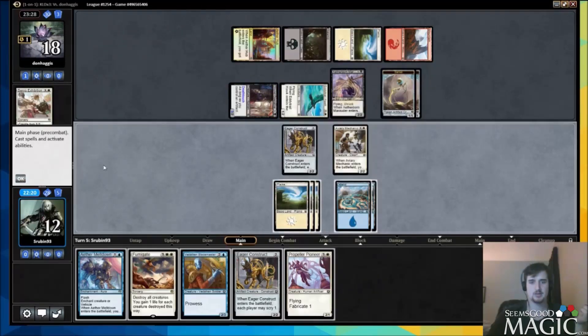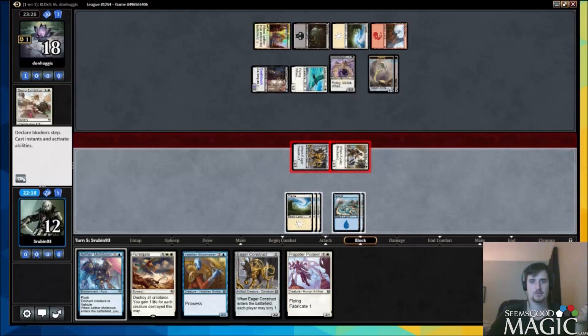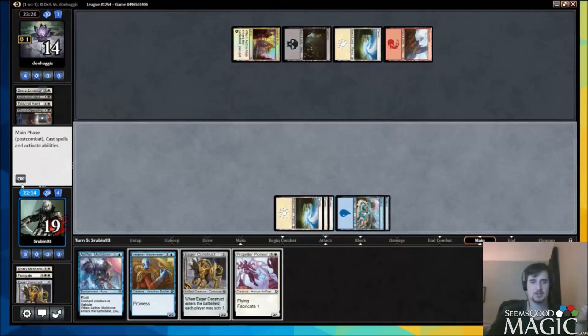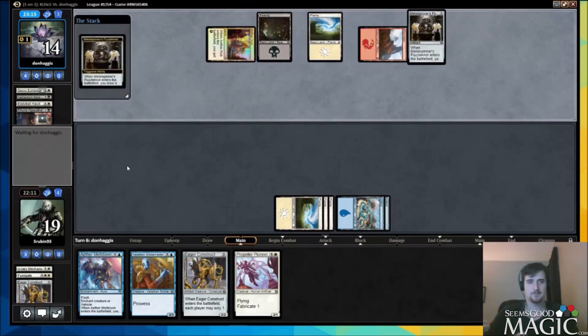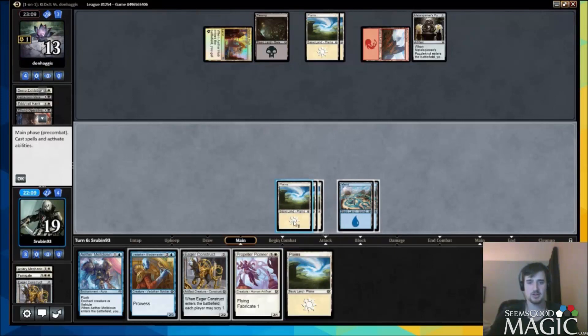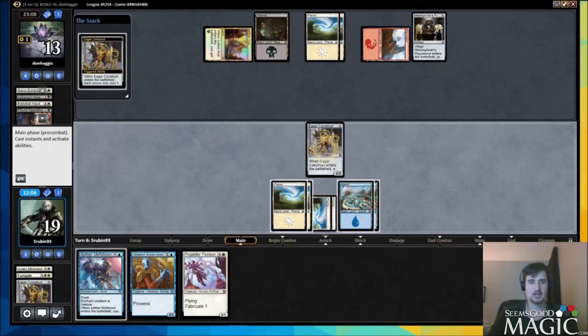We get four damage in — that's so sick! We gain a ton of life. Now we have meltdown, blade master, pioneer, and construct. He's suddenly at 13, which is not a super high life total. A gear seeker serpent can deal with that pretty quickly. We're just going to construct and then pioneer here.